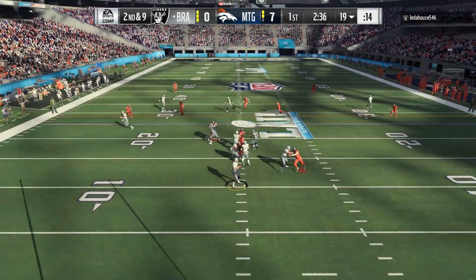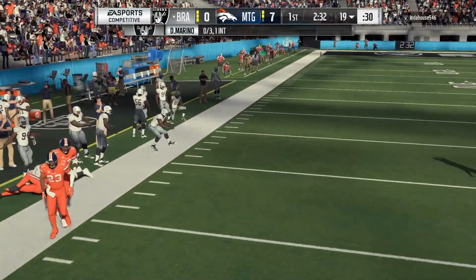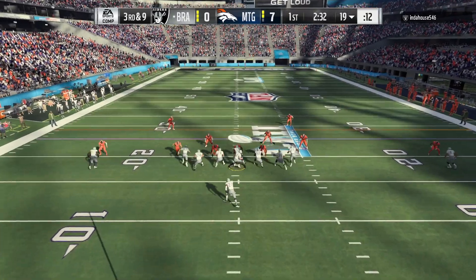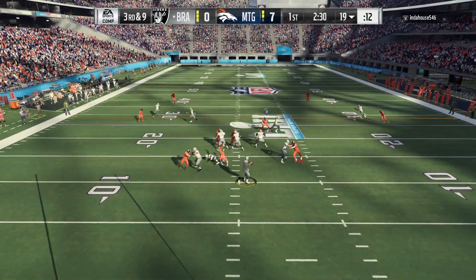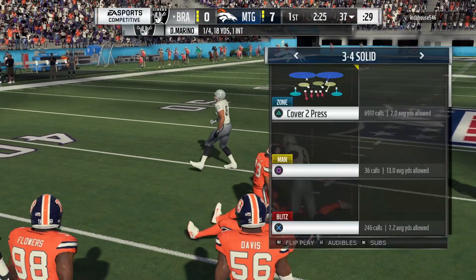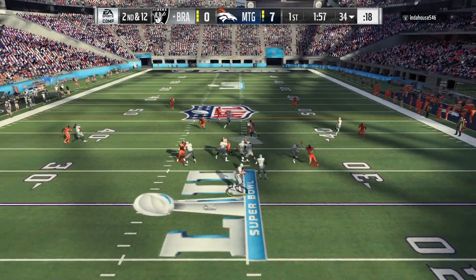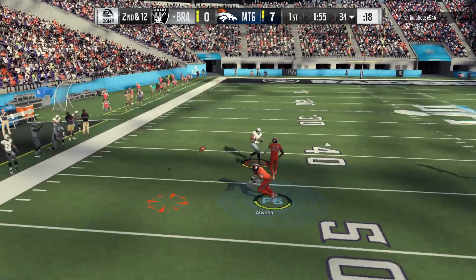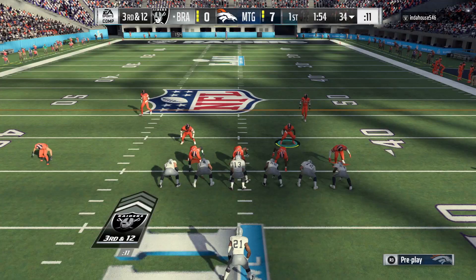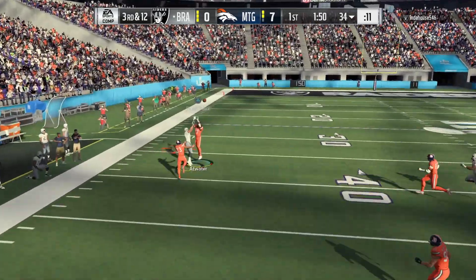Back on defense using Demario Davis. Opponent just throwing it up in coverage — I didn't see anybody open on that play. I'm sending some pressure and he actually makes a good read — I thought he would have thrown the drag route but he reads it well. Once again going with the drag, nothing is open, and Atwater drops the interception.